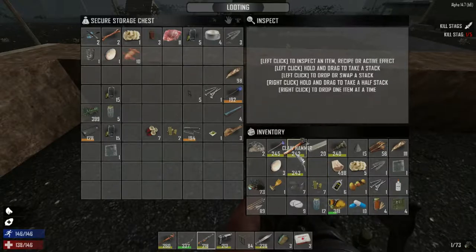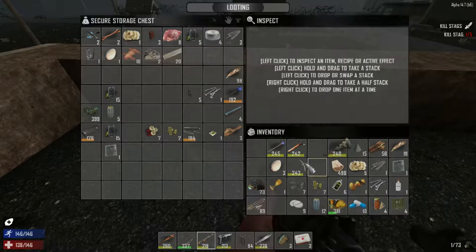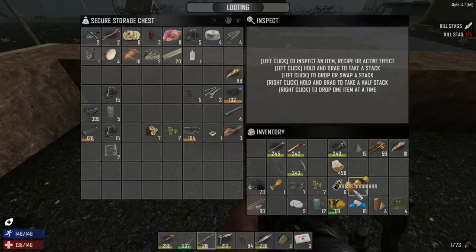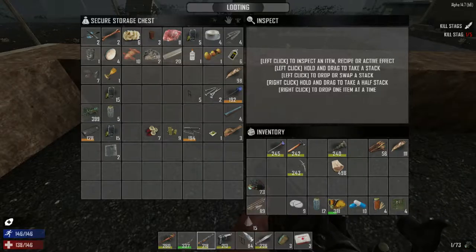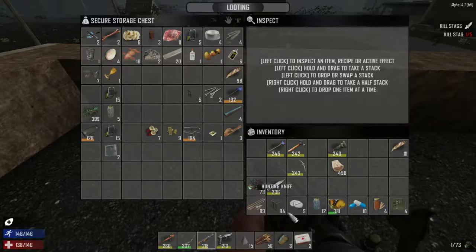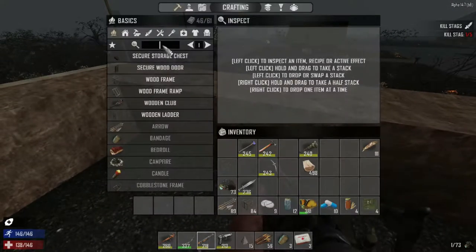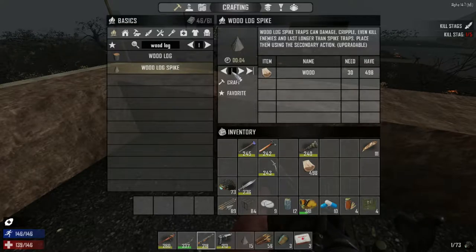Just throw a bunch of random stuff — throw the forged iron, let's keep that, the eggs — throw all this stuff away. Okay, so now since we're here we are going to think about defenses. I don't think I'm going to do full steel defenses — I'm just thinking one row of these wood spikes with log spikes.